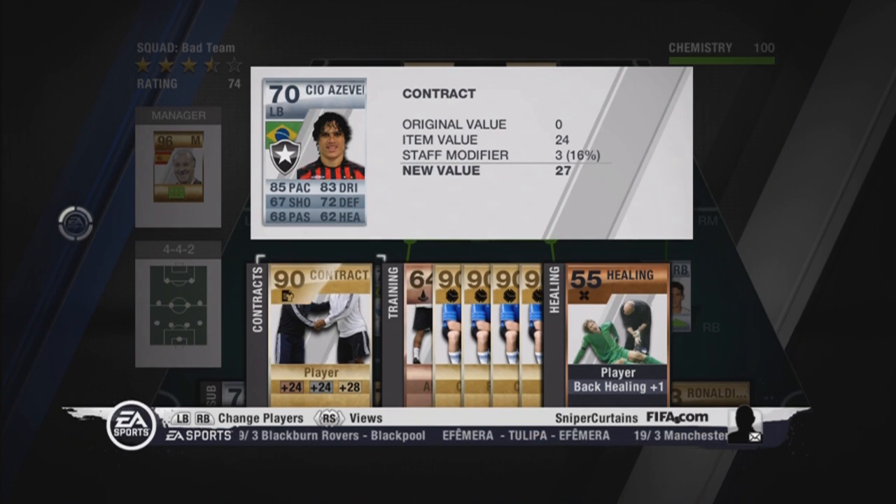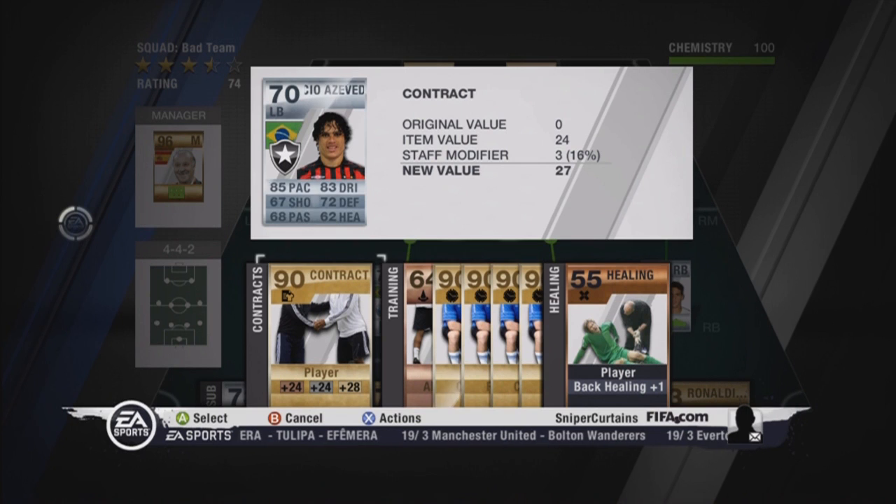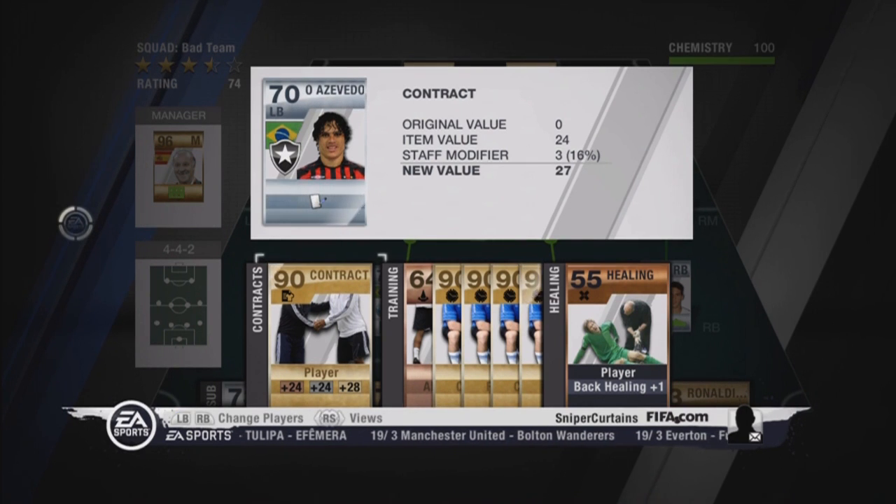If we go to the next screen here, you'll see what difference it makes. Applying one of the 90 premium gold contracts to a silver player would usually give a 24-game contract, but with an 18% staff modifier you'll get an additional three, putting it up to 27.